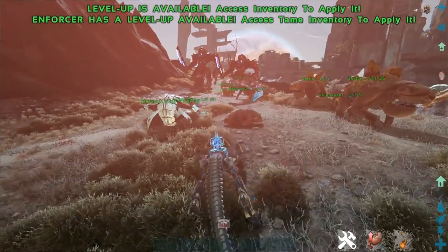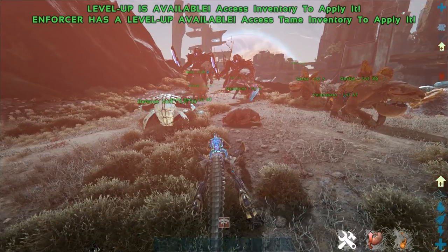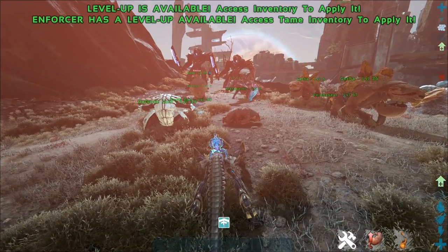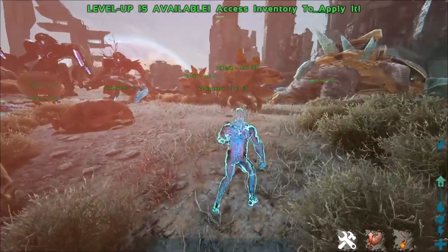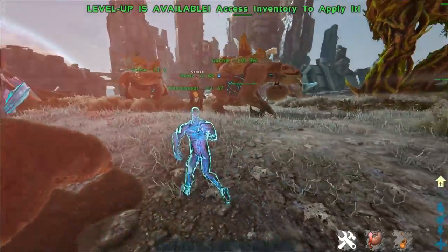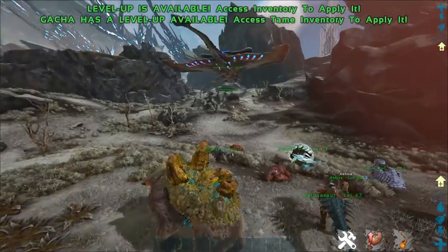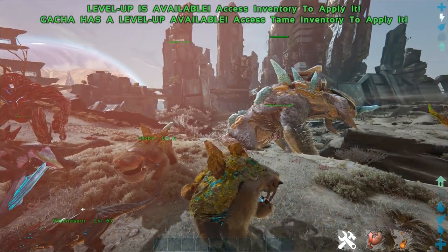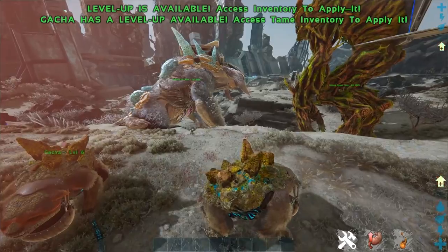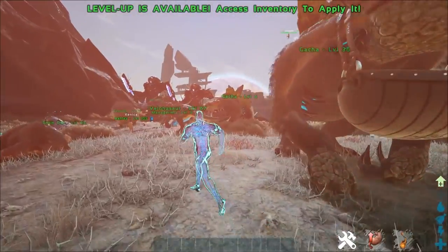All these dinos that we're covering, I will be doing everything you need to know about them, which is going to be a lot of work. We're going to make high-quality everything-you-need-to-know videos again, so make sure you click that subscribe button with notifications so you don't miss out. Next, we got the Gacha, which is kind of the dumbest thing in my opinion. It gets you crystals or whatever, but I don't even care enough to talk about it.